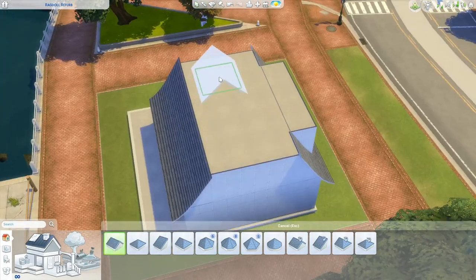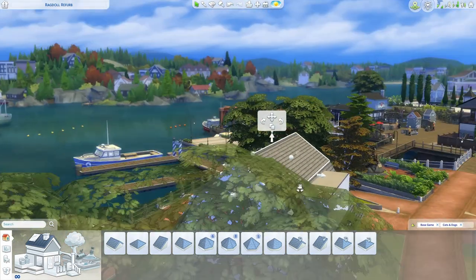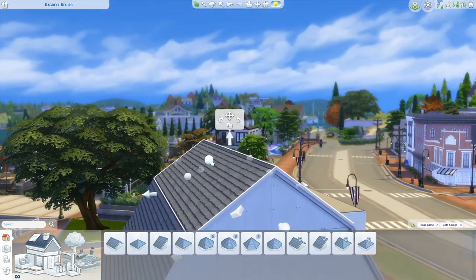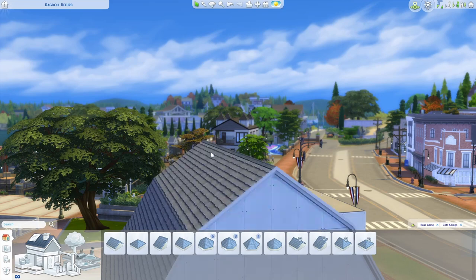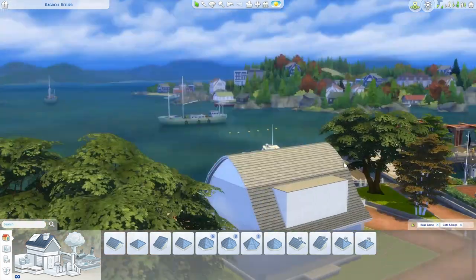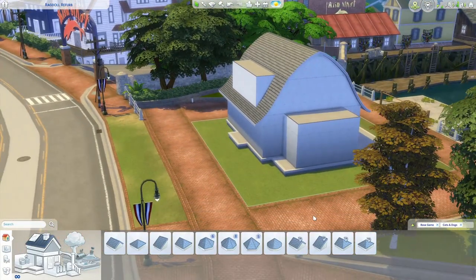Then we're going to grab a gable for the top — pulling in these eaves and then dropping the pitch a bit. If you want to curve this, same deal: Shift+C. I like to use this one toward the top to get it nice and round, and then you can pitch this one a little bit as well — that'll give you that curved roof. Again, you don't have to curve your roof. It's totally up to you, but that's how you do it if you want to.